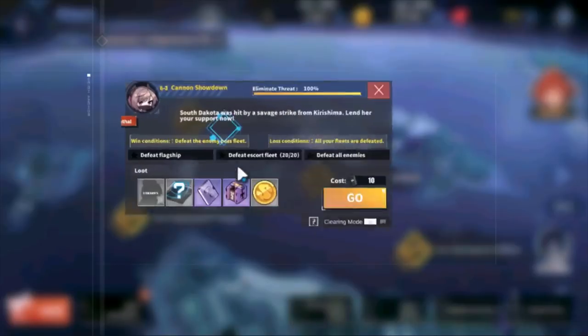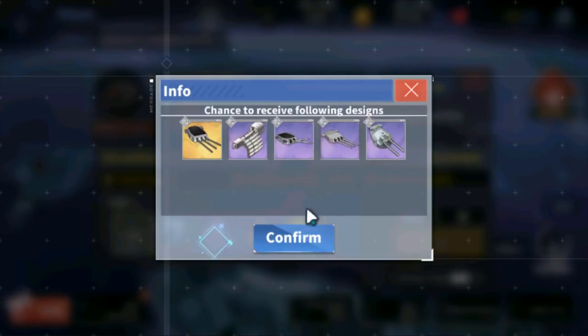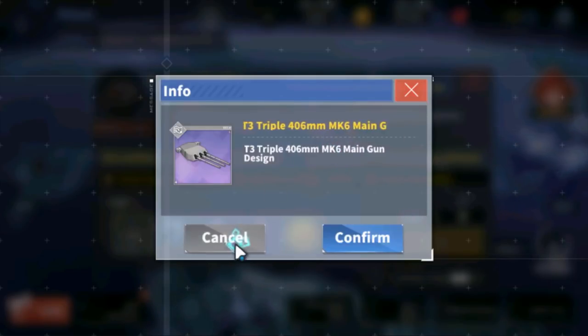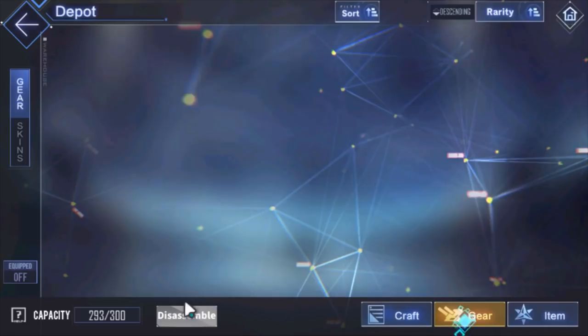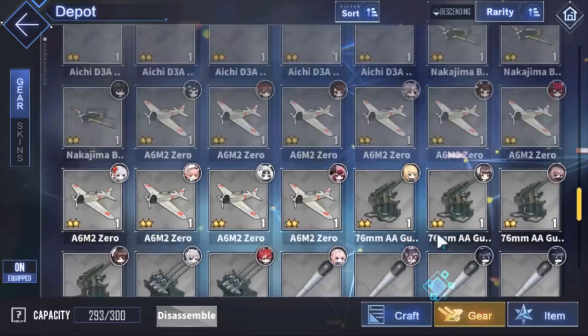6-3 has some of the best BB guns. You have the purple 410 — good for reloading, quick reloads, barrages, battleships. And you have probably the best HE BB gun in the whole game, the triple 406. I still use this to this very day — very, very good. You'll probably get a lot of these from opening gold gear boxes. Specific gear comes from specific faction boxes, so for example the triple 406 comes specifically from royal boxes.